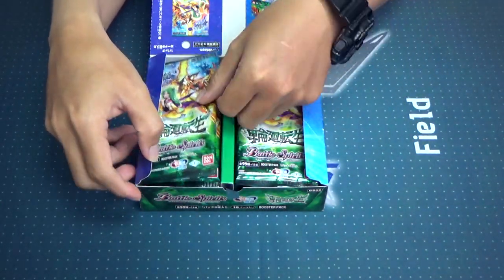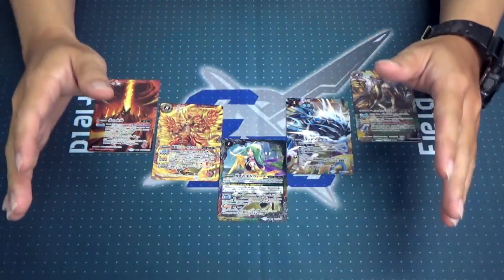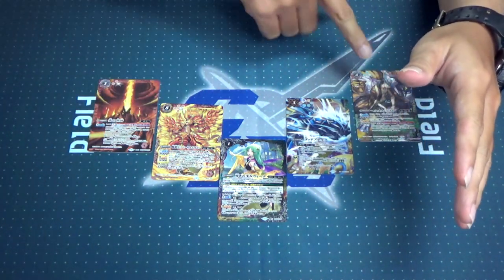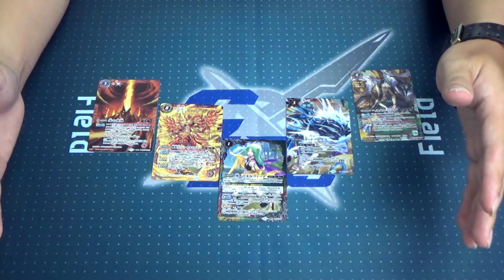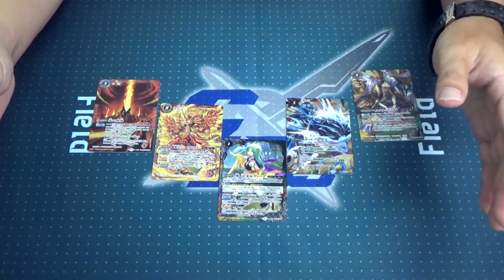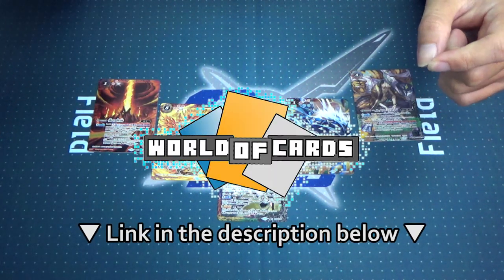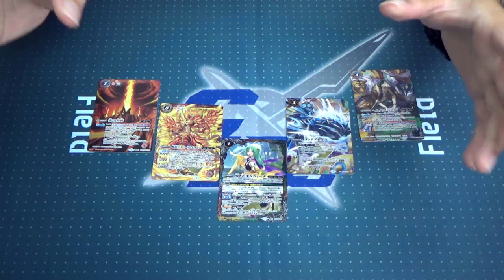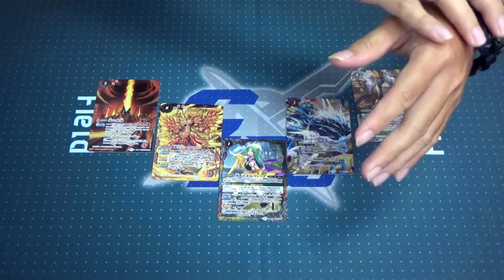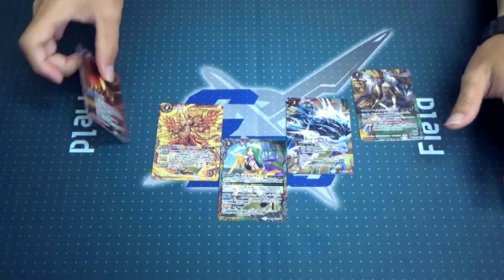Alright, and without further ado, let us get into the box content itself. And we are back — we have the X-Rares laid out here, as we will be taking a good look at the X-Rares as well as the promo cards only. For more details and official translations for the set or current releases, please check out World of Cards on the Facebook page — the link is in the description right below.